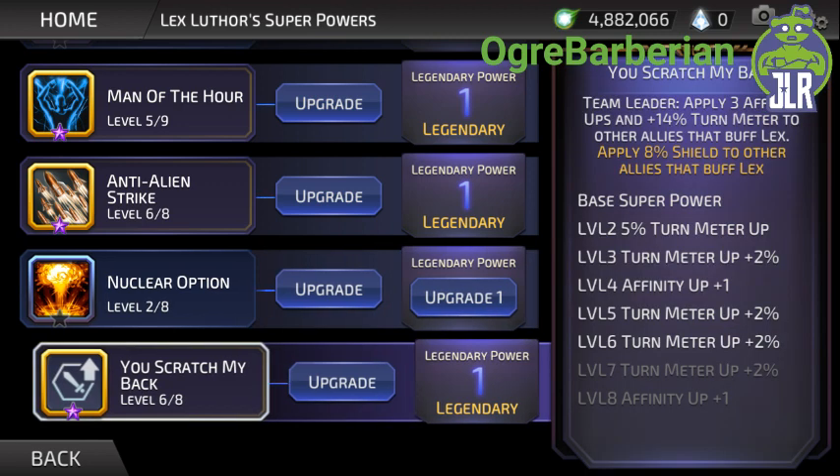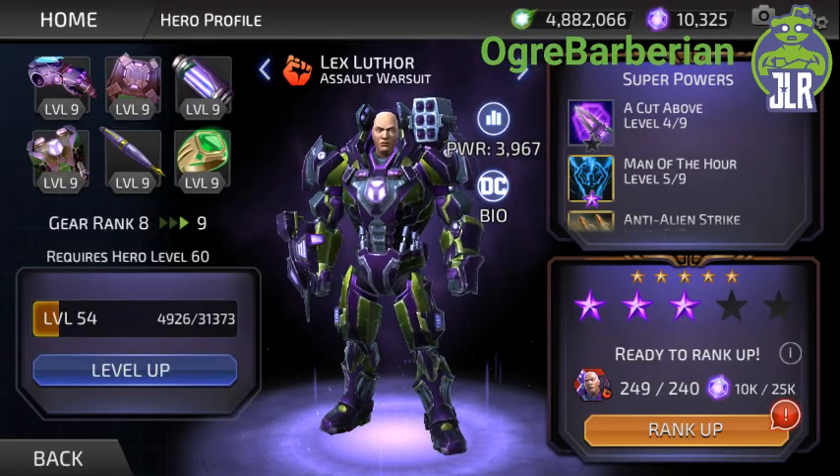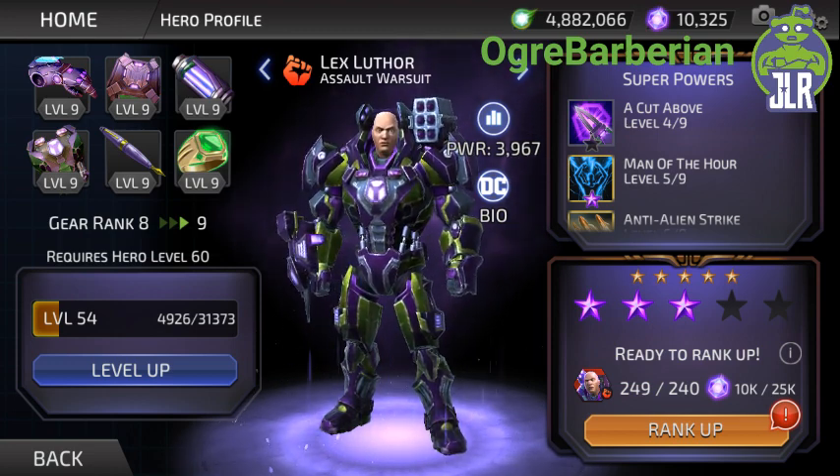His leader ability applies up to four affinity ups and up to 16% turn meter to other allies that buff Lex. The legendary adds 8% shield to other allies that buff Lex. So gaining 8% shields, 16% turn meter, and four affinity ups to raise damage against targets they are strong against is pretty handy. That extra shield and turn meter is really what it's there for — the affinity ups are kind of 'eh.'